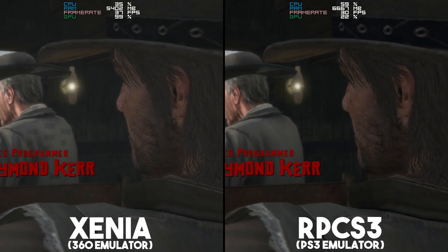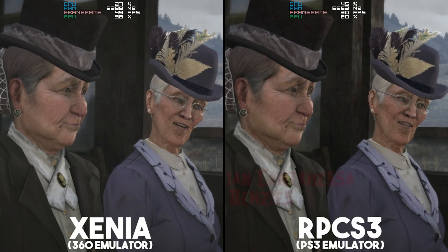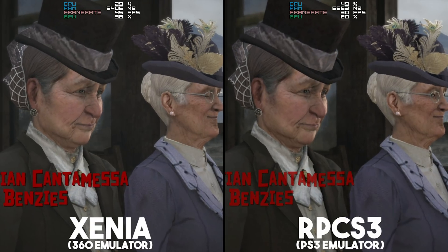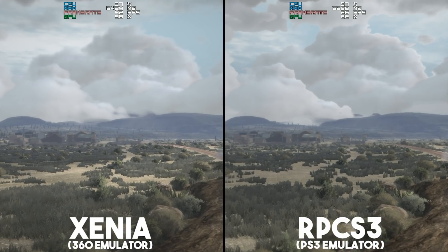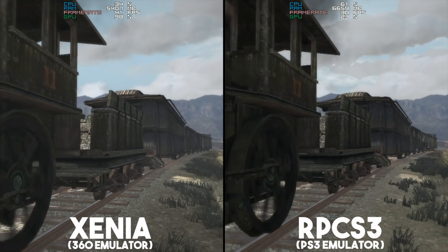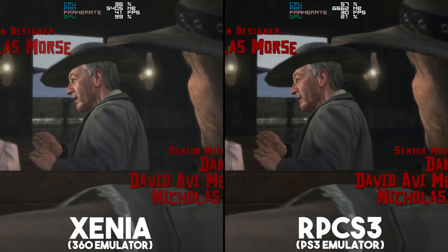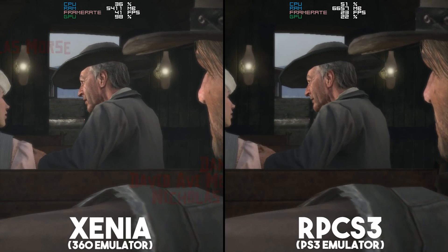CPU usage wise, it's pretty clear that RPCS3 not only needs a fast CPU in order to get these kind of framerates, it also requires high core and thread counts due to the way in which this emulator, and indeed the original PlayStation 3, works. Xenia on the other hand is much more GPU reliant and isn't terribly CPU demanding.